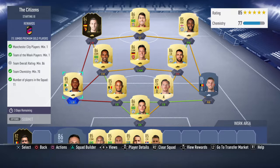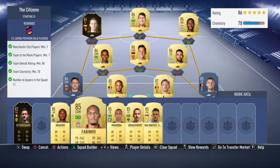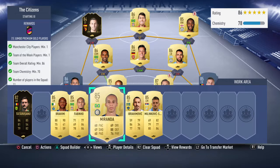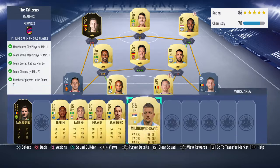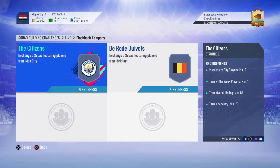If we try to change any of this around — if it's 85 rated, possibly we could put Fabinho there, and that works. Miranda works there as well, so that's also an alternative. And yeah, that's that bit done.